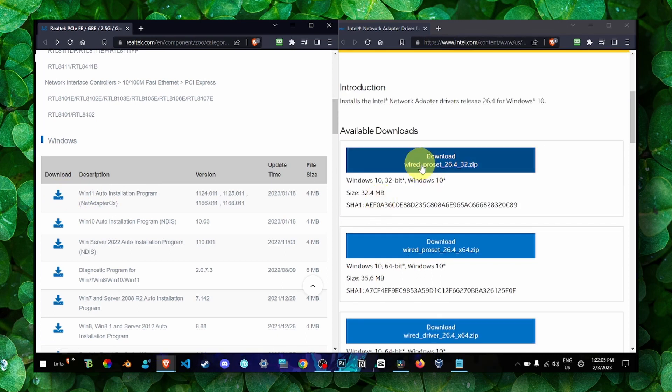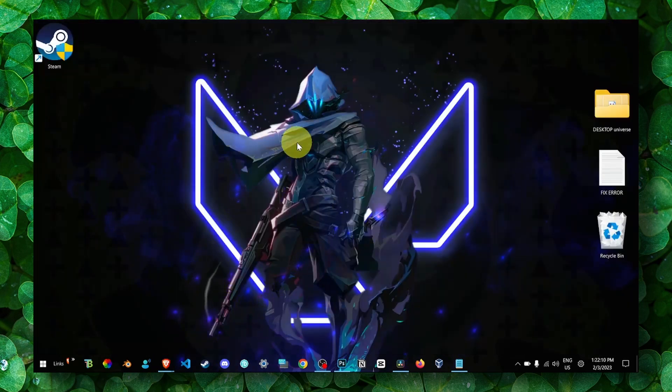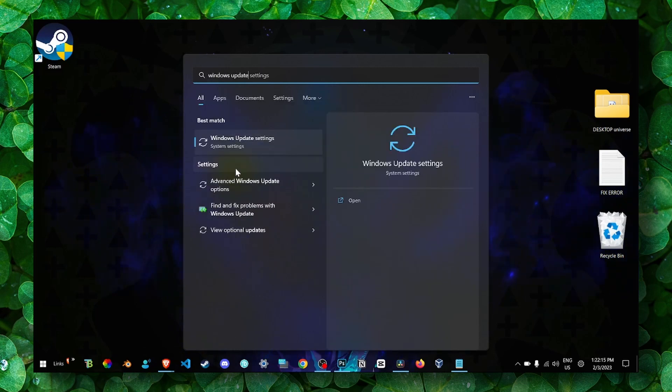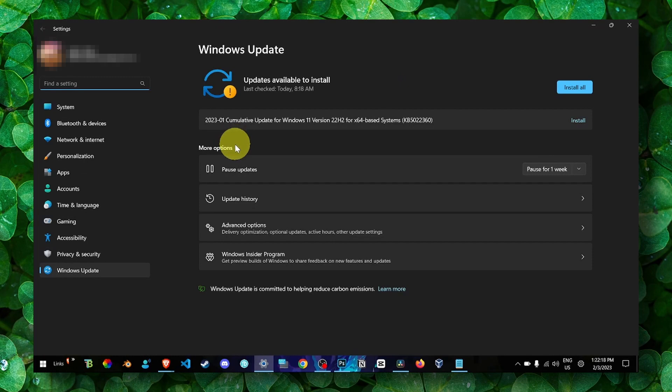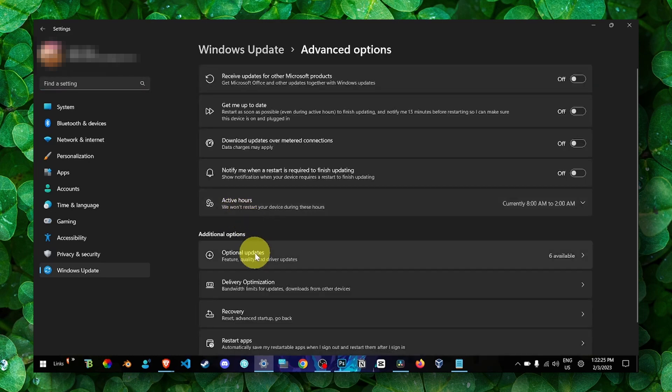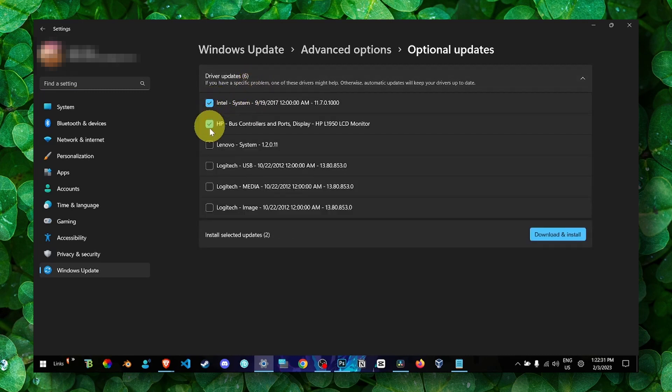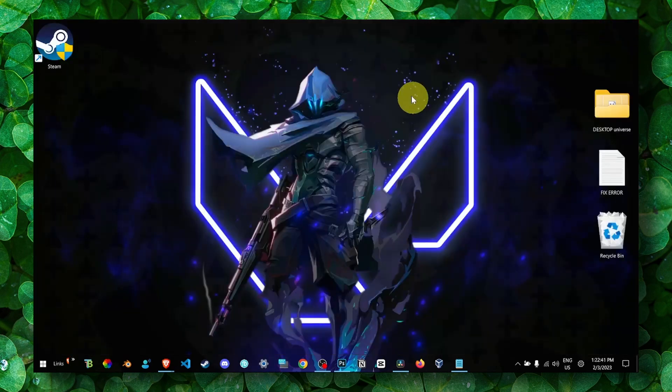Also make sure you head over to Windows Update and install the latest updates for Windows. Go to Advanced Options, then Optional Updates, then Driver Updates, and check all available updates. Make sure you install them — that's very important.